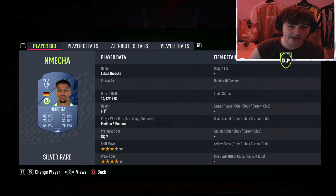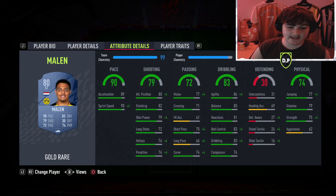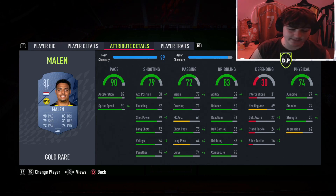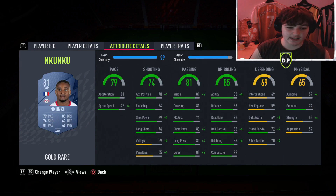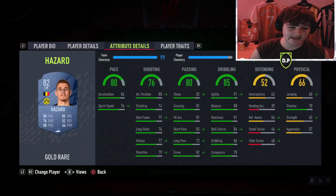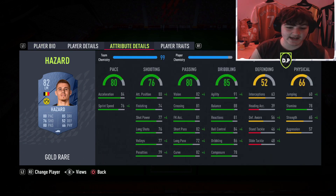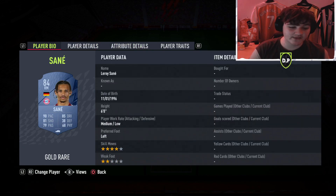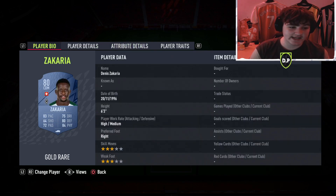At right striker we've gone for Donyell Malen - a very good card, four-star three-star, absolutely overpowered, everyone was using him in their starting teams. For CAM we have Nkunku, four-star three-star, very good dribbling, solid passing, pace and shooting aren't crazy but he'll definitely do the job. At left mid, very underrated - Thorgan Hazard, five foot nine, four-star four-star, 91 agility with 88 balance - really solid card. At right mid we have Reyna, probably one of the best players in this team.